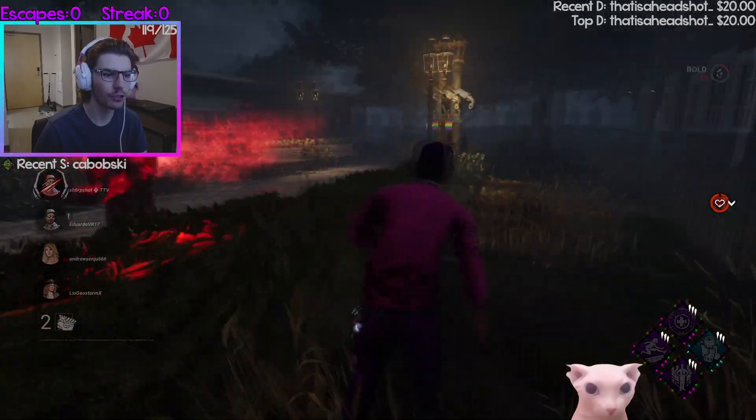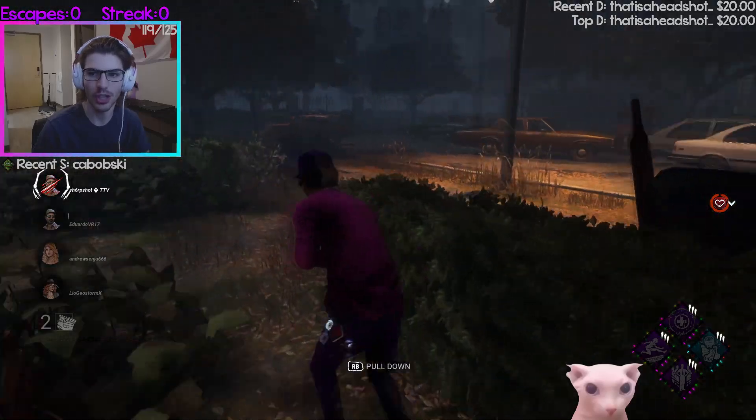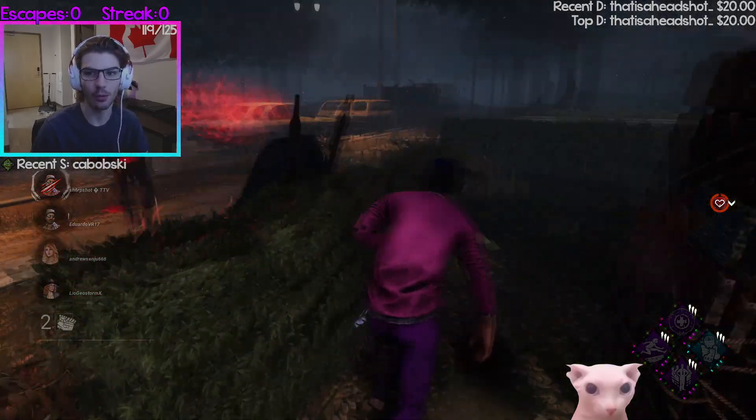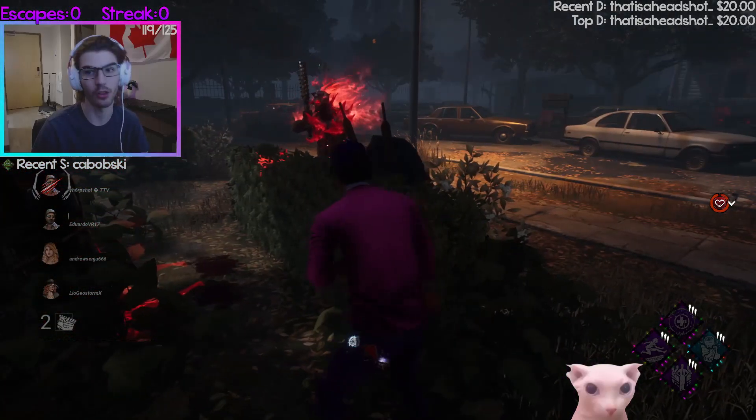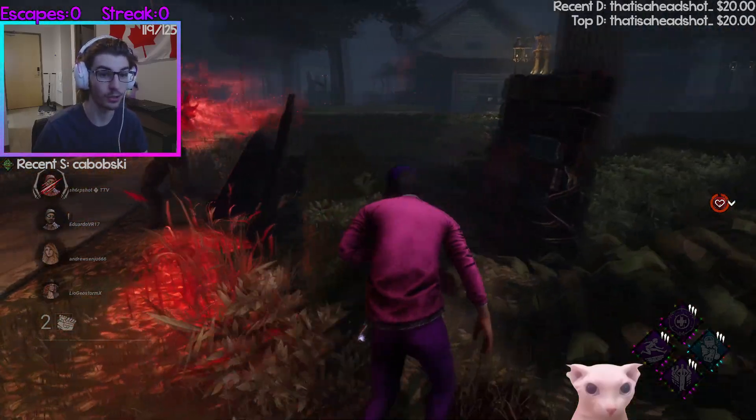Basically all you have to do with Oni is just stay on opposite sides, and whenever he charges over to your side he's always gonna have a cooldown when he stops. That's really gonna give you enough time to go to the other opposite side of the loop, and you literally just keep repeating that until he either leaves.